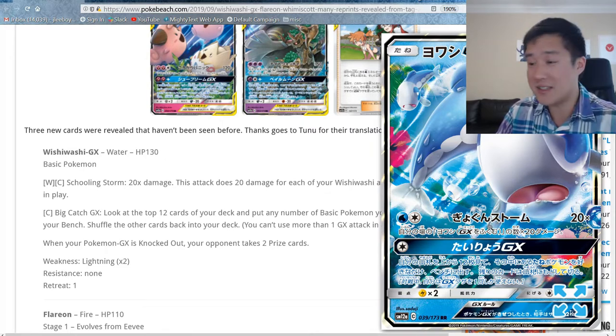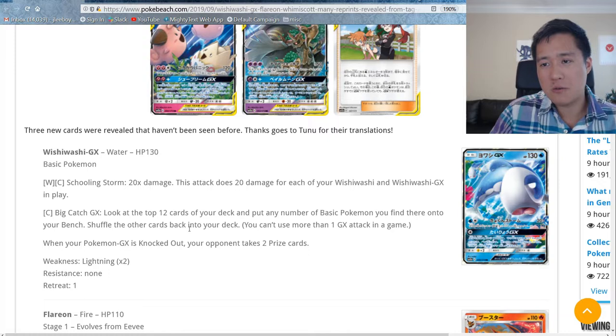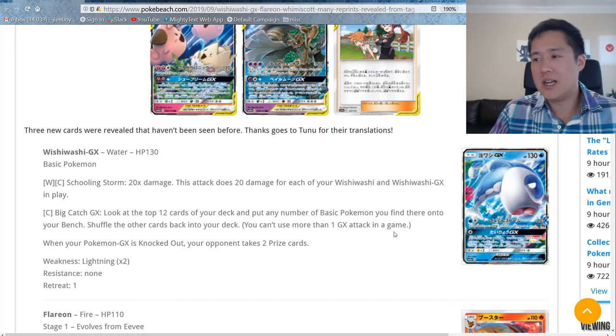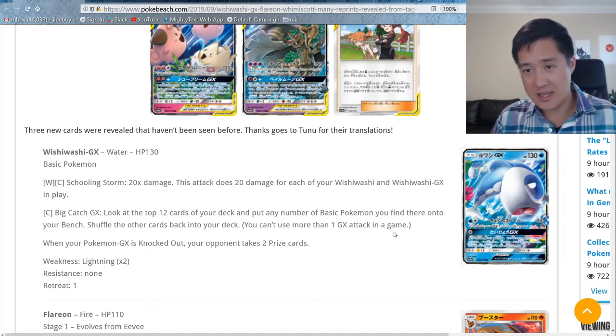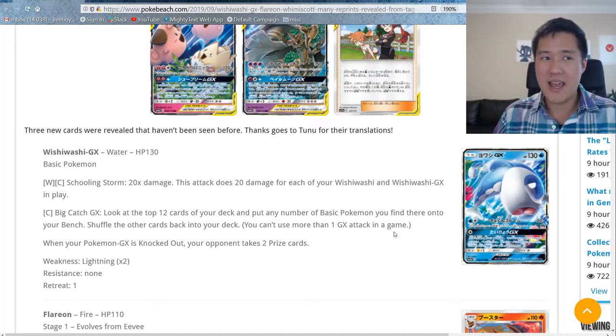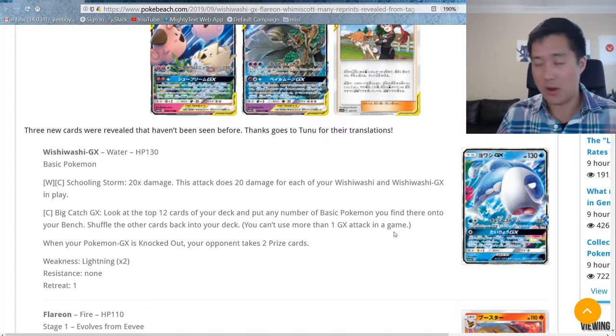120 damage doesn't work great when you need to hit the 270 mark, but it's still a really strong card — even if they're one-shotting you, you can still win that race. The Big Catch GX attack lets you look at the top 12 cards of your deck and put any number of Basic Pokemon onto your bench. It helps set up for Schooling Storm on the following turn.